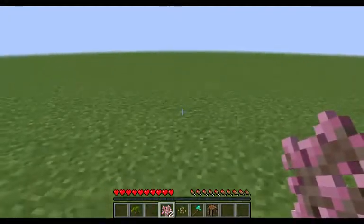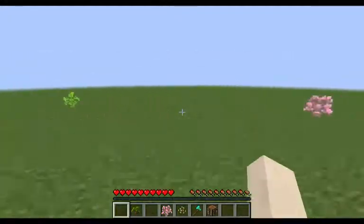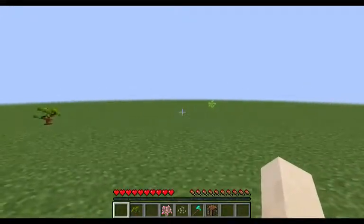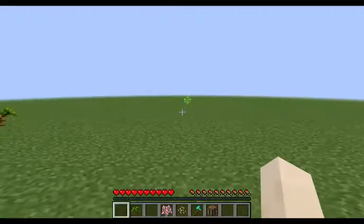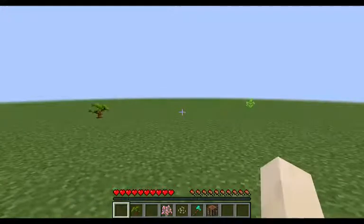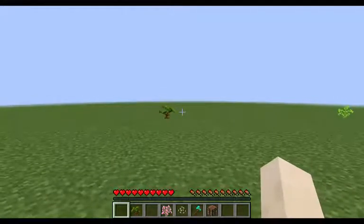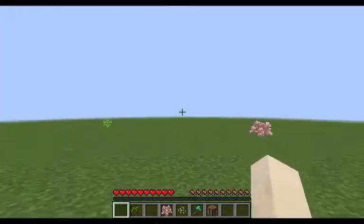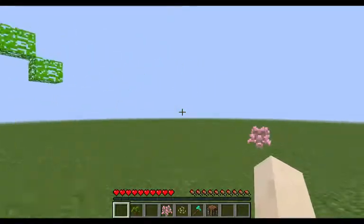I made three trees: orange, banana, and cherry. All of them give fruits and wood and stuff. I put the tick rate at 400 milliseconds so they'll grow fast for the video. There you go — the oranges are growing already and the bananas are growing too.